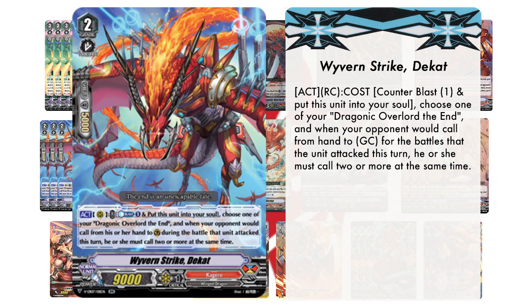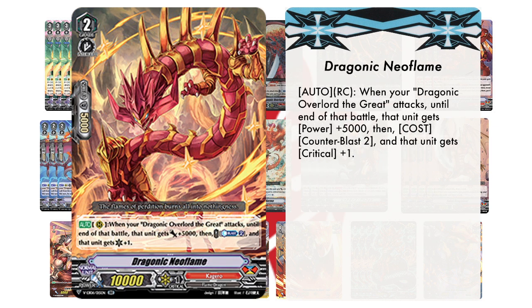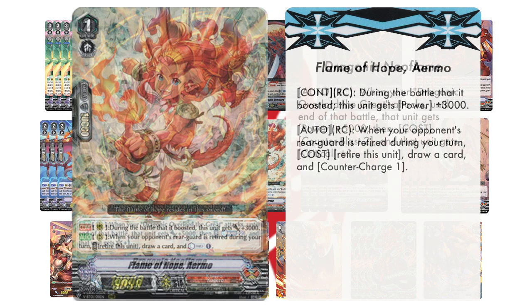And to end our Grade 2 lineup, we're going to be running 2 copies of Dragonic Neo Flame. Its skill reads: Auto, Rear Guard Circle. When your Dragonic Overlord the Great attacks, until the end of the battle, that unit gets power plus 5k. Then, cost Counterblast 2, and that unit gets critical plus 1.